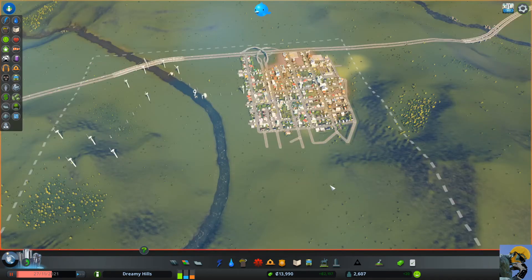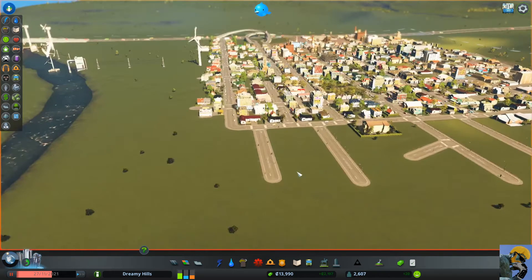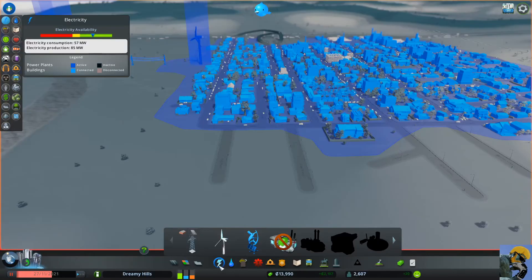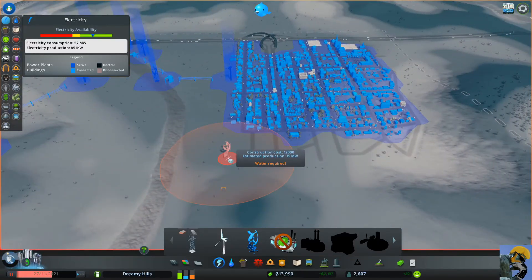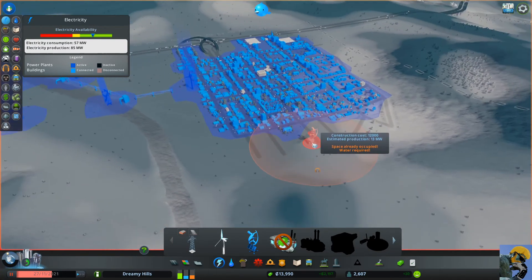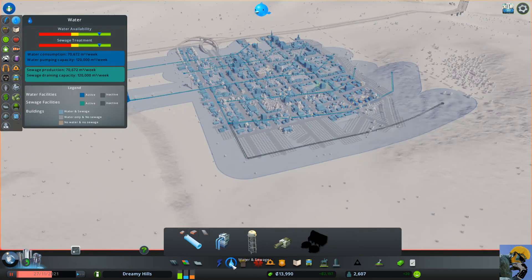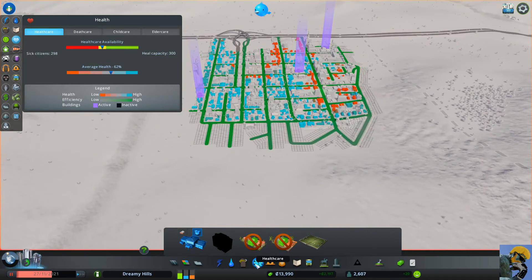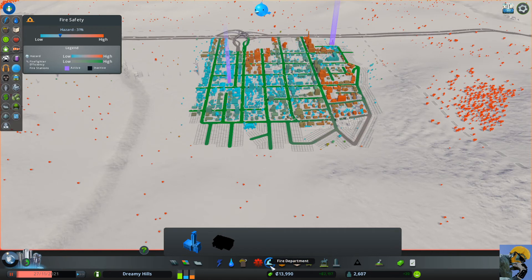Alright, we're at a great place to start zoning out more. Power is good now that I built that advanced wind turbine. Water is fine. Healthcare is getting better — at least we're in the yellow. Fire should normalize since we built that second station, it might just take a second to go into effect.